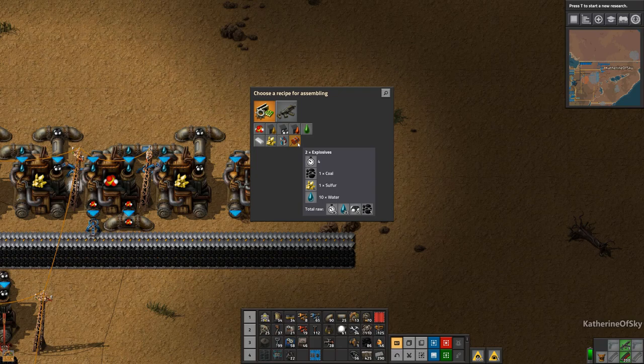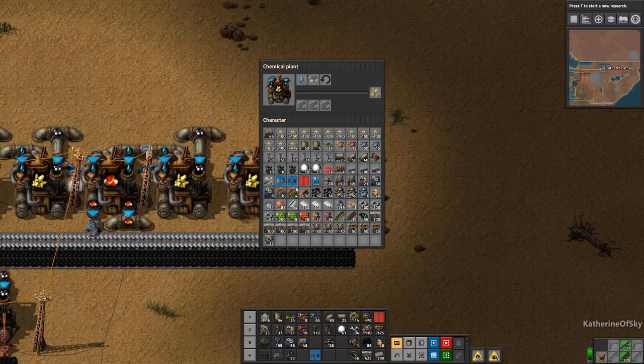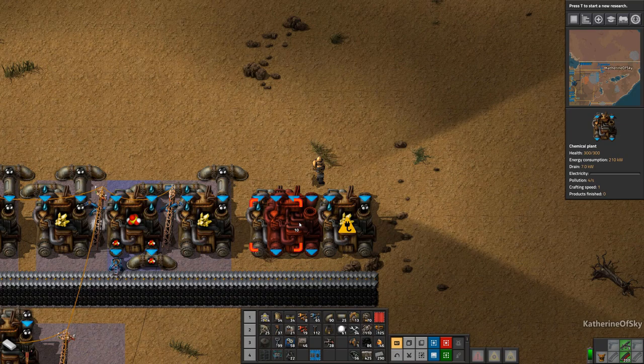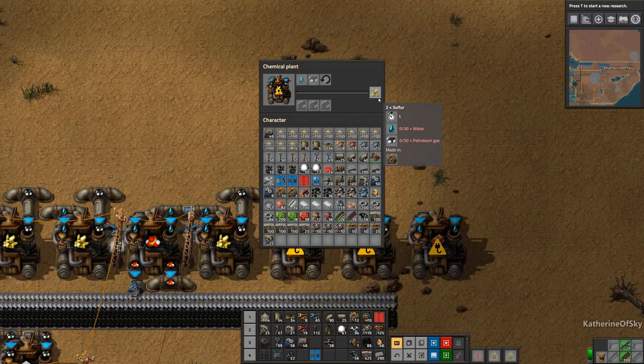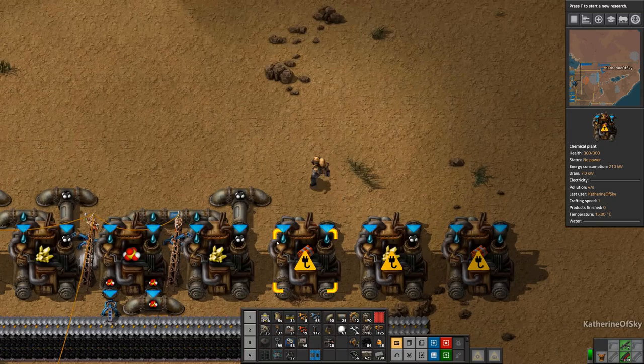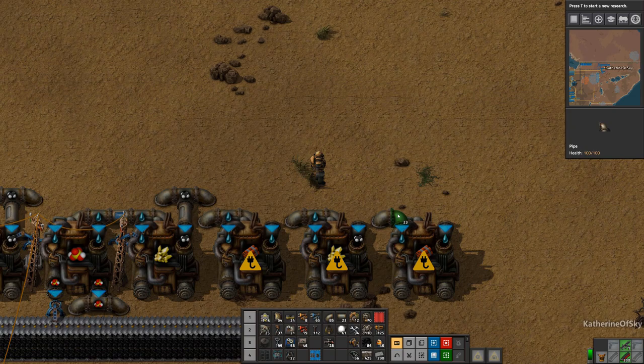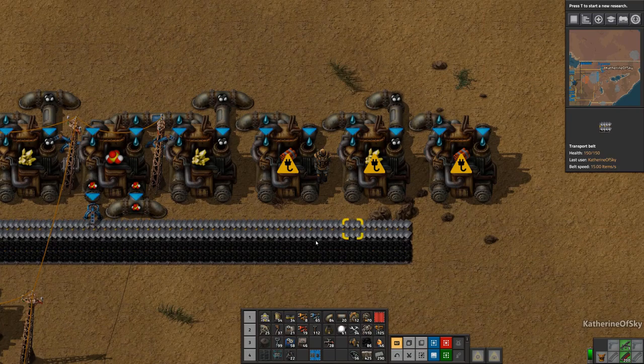We need sulfur. For this we need sulfur crystals, coal, and water. That's fine. So we'll get our sulfur here and then explosives here. The sulfur does two per second, and the explosives take four seconds, so this is overkill as it is already but we're going to be quite happy with this situation. That one goes there, and then this one is the petroleum that goes in there. Let's get these connected up to the power grid.